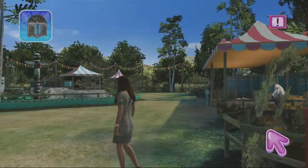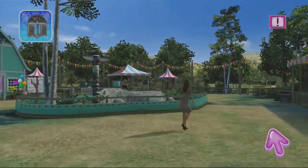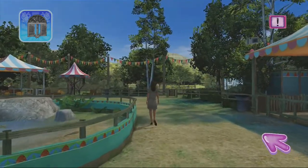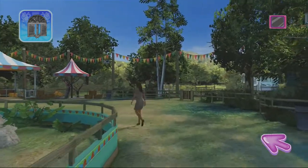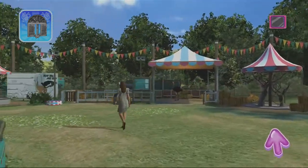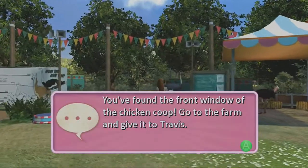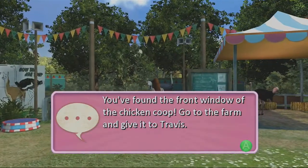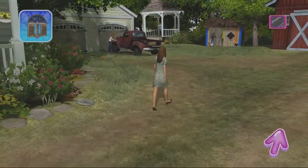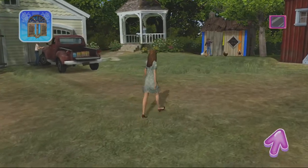Billy Ray Cyrus appears - smash cut - but we're gonna teleport over to Derek's petting zoo. There's an achievement to buy 100 articles of clothing and this is about halfway through. I put Miley in a nice hipster dress with red heels. I actually put her in a nice little dinner number later in the video.